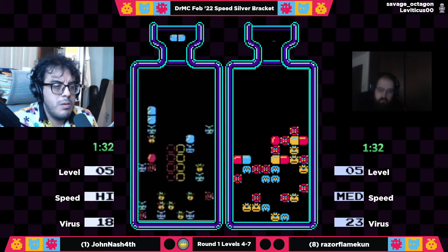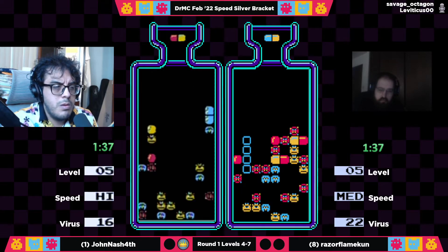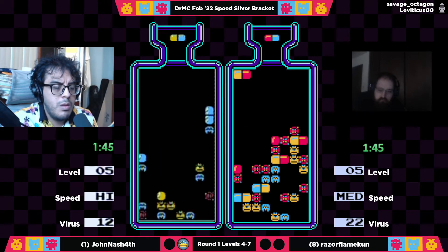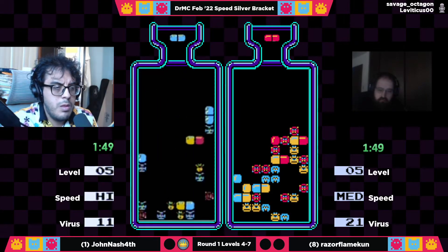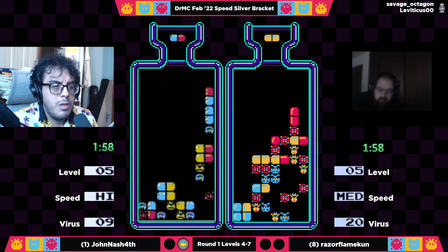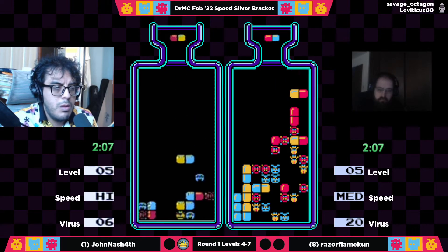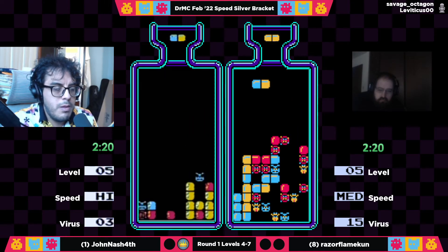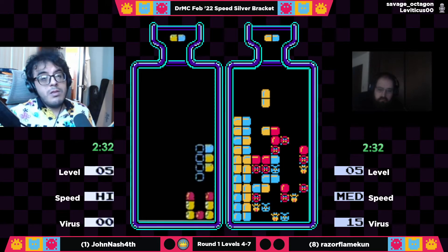Yeah, it may have been a misflip or slid one space too far — that often happens. Now look at Razor struggle — look at all this red. Can we just get some nicer RNG for a first-time bracket player? You should know as well as anyone that the doctor is not our friend — anyone who's played this game long enough should be under no such illusion. Razor is getting blue-yellow, which is exactly what he does not need, but really nice combo here in columns seven and eight. Oh — excellent avoiding that misdrop in columns four and five!